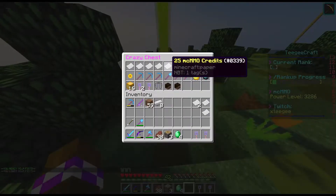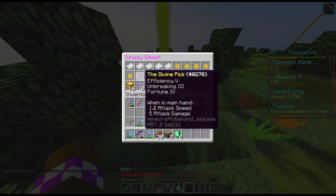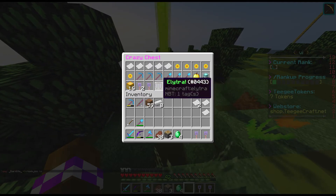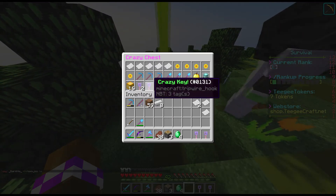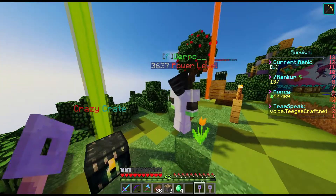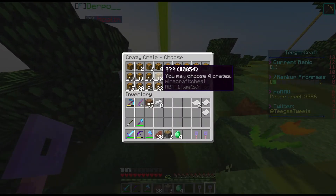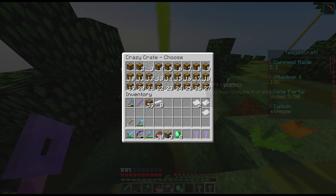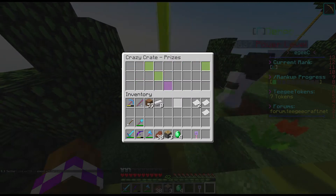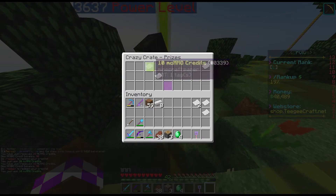In the Crazy Crate keys you can get McMMO things, a range of money, dope pickaxes, shovels, grapples, beacons, TG or dark lights heads, elytras, TG Card keys, another Crazy Crate key, and full blocks. You actually get four things out of each one. You just click whichever one you want — let's see what I get. I got McMMO prize, McMMO prize, item prize, and McMMO prize.